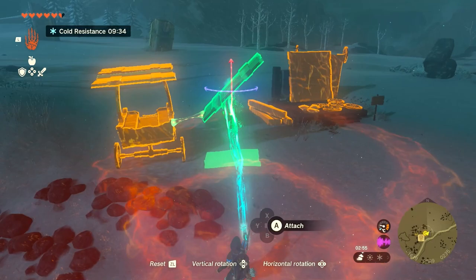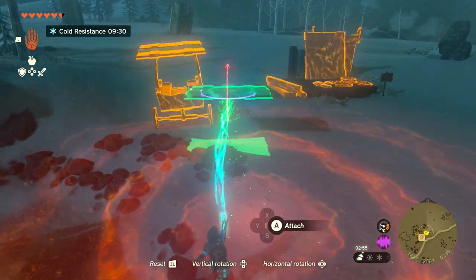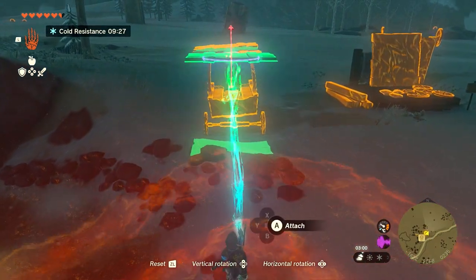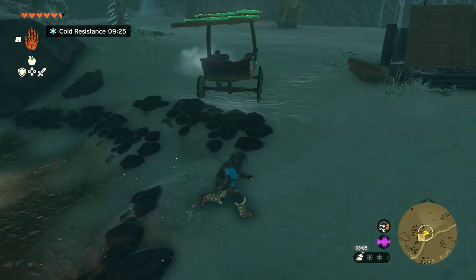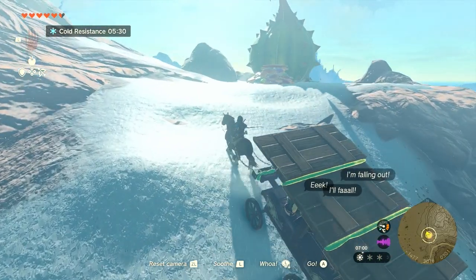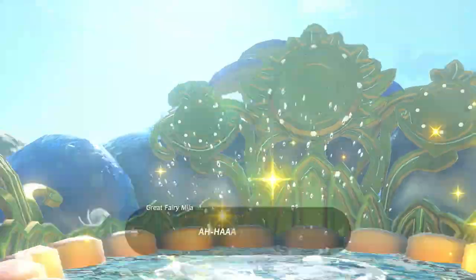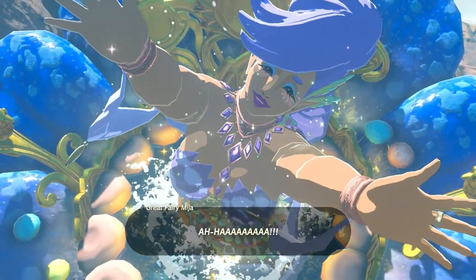Then speak to the troop again and create a roof for the wagon. Stick a few pieces of wood together using Ultra Hand and attach that to the top of the cart for a roof. Make your way to the Great Fairy's location, being careful of the Bokoblins on horseback — that will complete the Serenade to Mija and you'll be able to upgrade more armor.